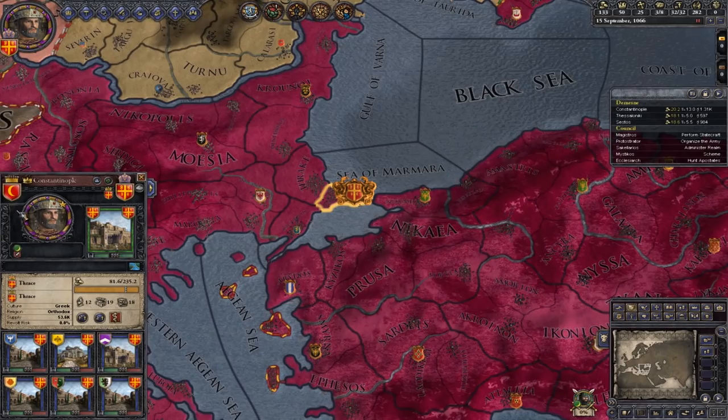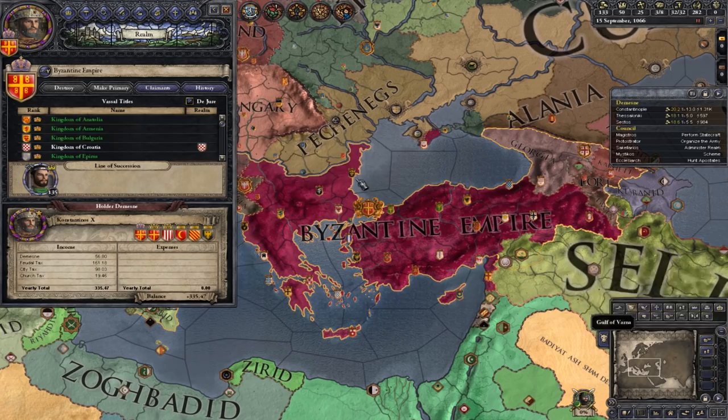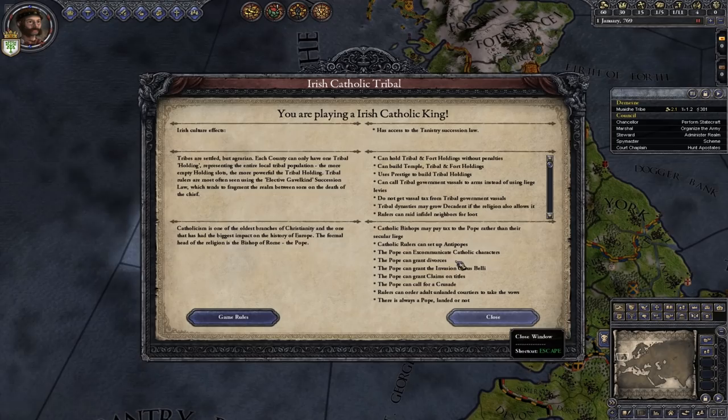Finally, there are empire-level titles. Kingdoms control counties, empires control multiple kingdoms. So a de jure empire like the Byzantine Empire covers this many kingdoms — a bit crazy, but that's the way it is. And that's the four levels of title in CK2. Back to the tutorial.